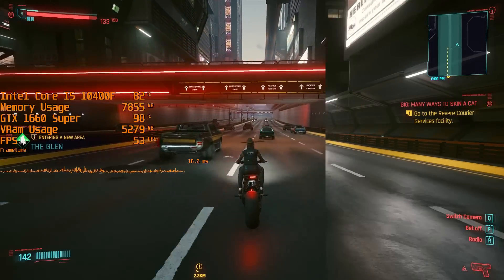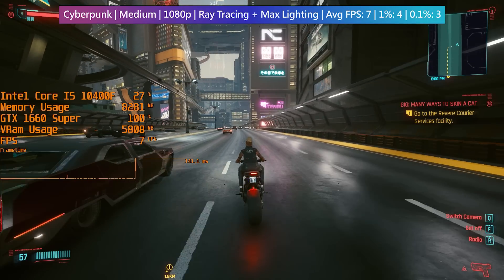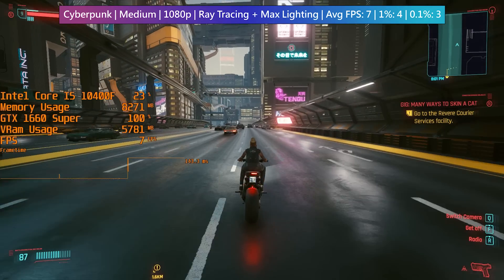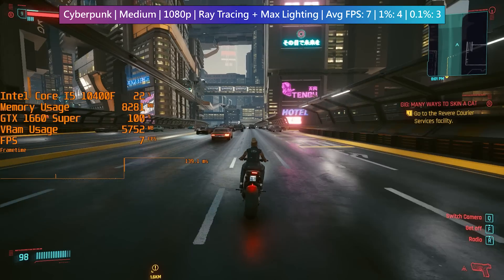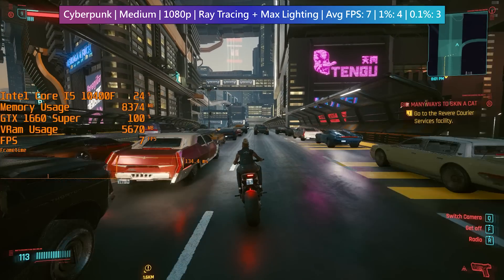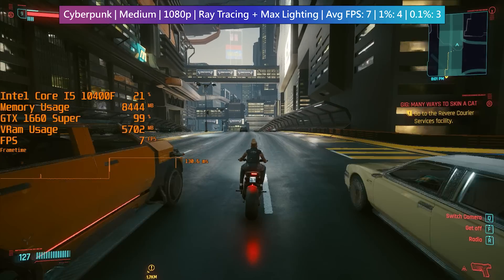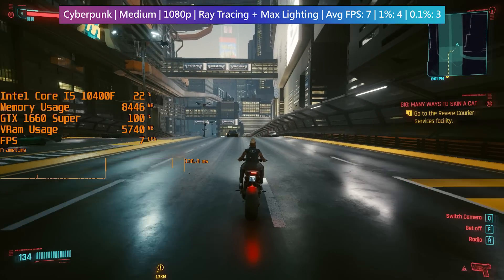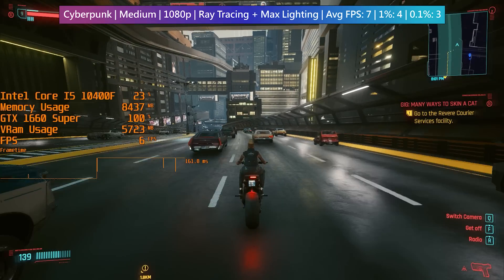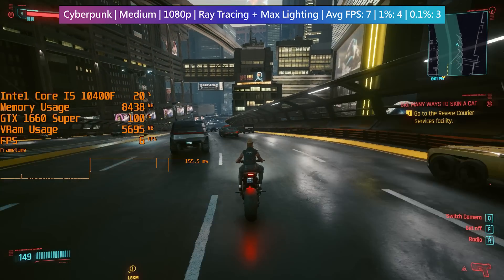So it's ray tracing time. Here is how the game performs with all the RT settings enabled and lighting set to max, using the same medium preset. We've lost 50 of our 58 frames, and honestly the effects aren't as eye-catching when actually moving. That's why I tend to leave RT off even with my 3070 — performance is still heavily sacrificed and to me the visual improvements don't warrant that drop. That is just my personal opinion of course.